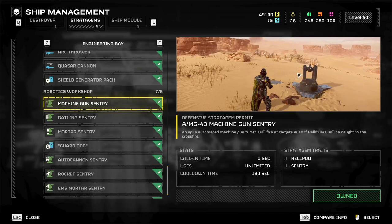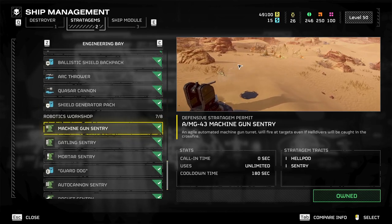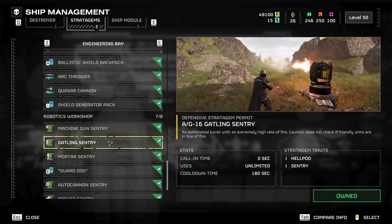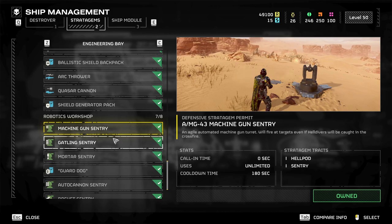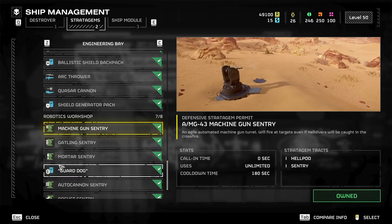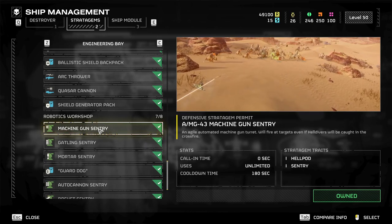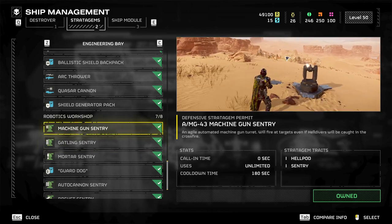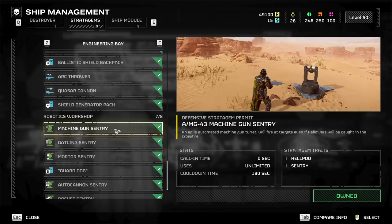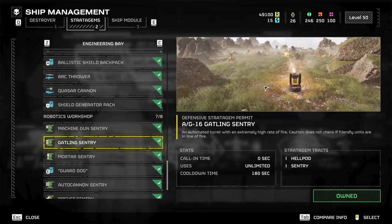Machine gun sentry — good for chaff. If you're highly specialized with your weapons, maybe this is useful, but you're already clearing chaff here. The cooldown is the same. Maybe in a multi-compartment setup. I've done a tower defense with four of these before and it's cool — nothing can push up the hill. But these run out of ammo, they're not infinite. Gatling sentry sprays a bit more and puts more downrange. These are both okay but it's a chaff clear, and if you can't clear chaff with your basic weapons, I don't know what you brought.